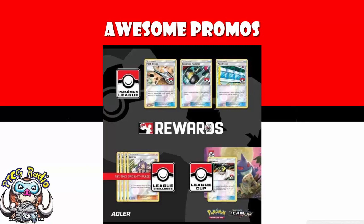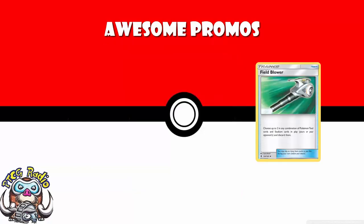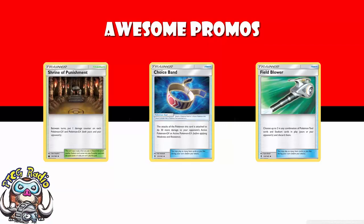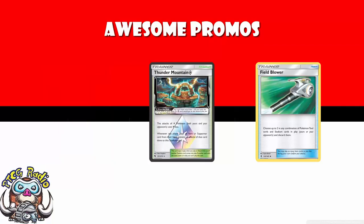If we start off with the Pokémon League promos — these are the ones you get for attending your league, going down every week, just given out for free — we've got Field Blower. Field Blower is an absolutely essential card in a whole bunch of decks. It removes a Tool or a Stadium. Use it to remove stuff like Choice Band and Stadiums like Shrine of Punishment, which puts one damage counter on each EX and GX between turns. Getting rid of it can be huge. It won't get rid of Prism Star Stadiums like Thunder Mountain, but it will absolutely get rid of any other Stadium.